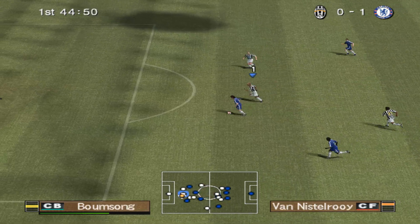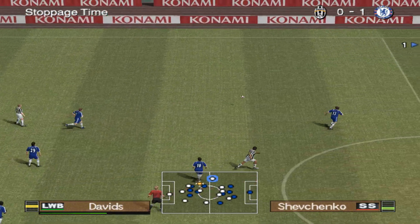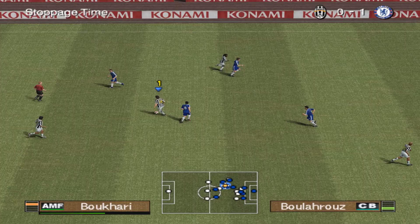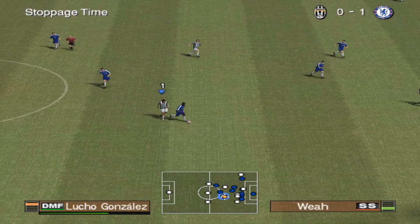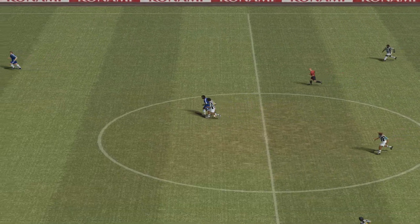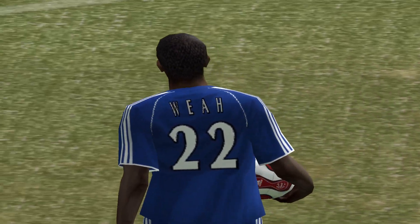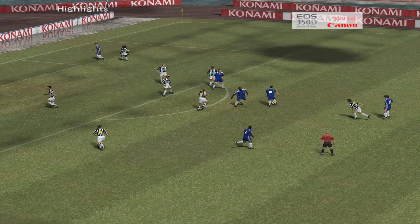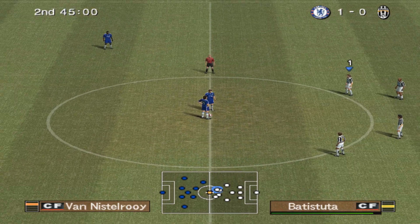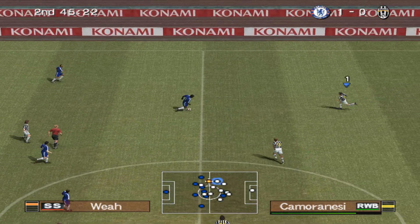It was predictable. Van Nistelrooy is picked up by the goalkeeper. Robert Kovac looking for support. The first half has come to a close. The players head off to the dressing rooms — both managers will be hoping to spark their players into life during the break. Trevor, they're one goal down. They kick off the second half. Let's see how the players on both sides respond to their half-time team talks.